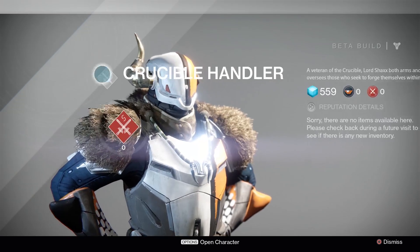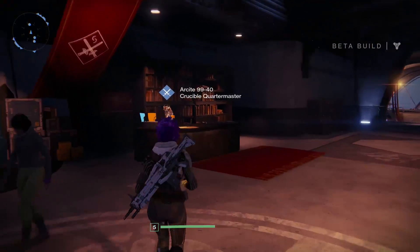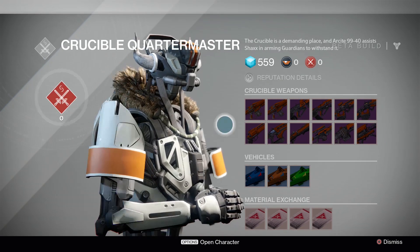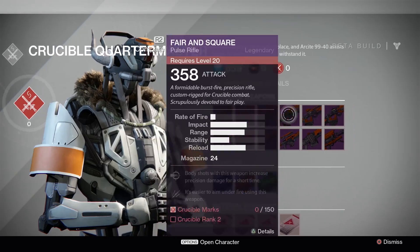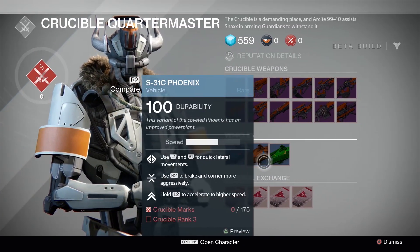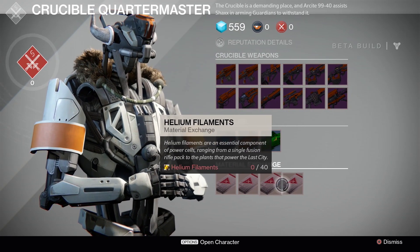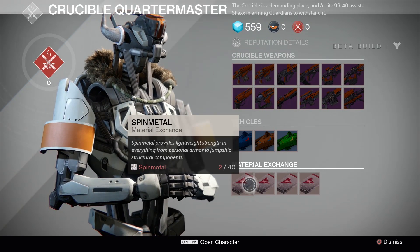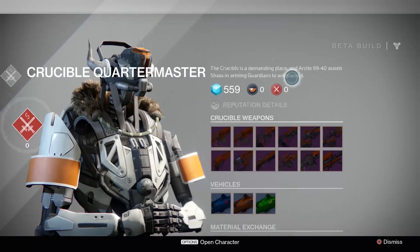This guy has some sweet armor - one horn, furry shoulders. I want to be like you. Now the Crucible Quartermaster. These are weapons - oh my god, level 20, 358 attack. Are you serious? I can't buy any of these because I need Crucible Marks. What is all this stuff? Oh, maybe that's for my spin metal. If I have 40 of them, I can exchange it for something or another.